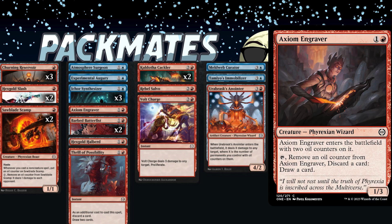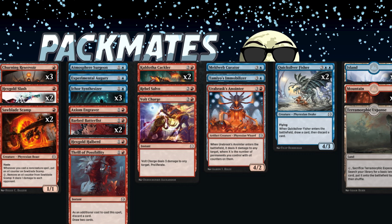Axiom Engraver — the best goblin picker in the deck — was very nutty. The reason it and Saw Blade Scamp were so good in my deck is I could use them to make goblins on my opponent's turn. Atmospheric Surgeon is only at sorcery speed, so I was trying to remove counters a lot just to turn out more 1/1s, and being able to do it at instant speed via those two was great. They're also fine blockers.